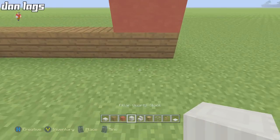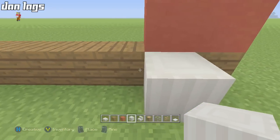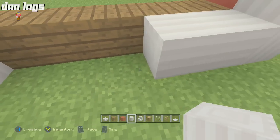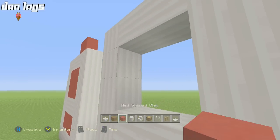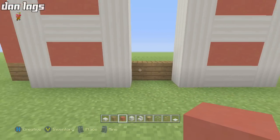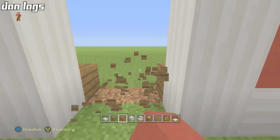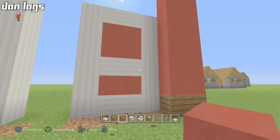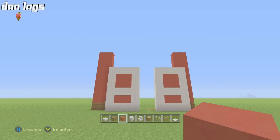The next door is actually one block away from the edge instead of two. Take it up six blocks, come across two, then back up six on this side — across two, down two, across two more — and fill in that space just like the other barn door. You should have two blocks of separation as the opening to the inside of the barn. Then come inside and break all the spruce wood blocks that connect up to the turn between the door and the wall.